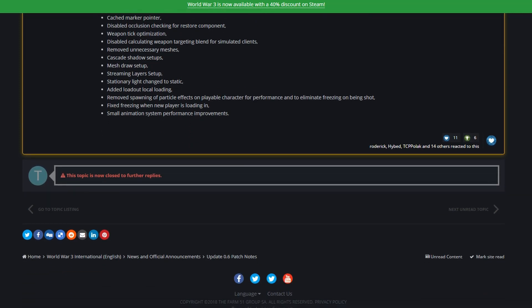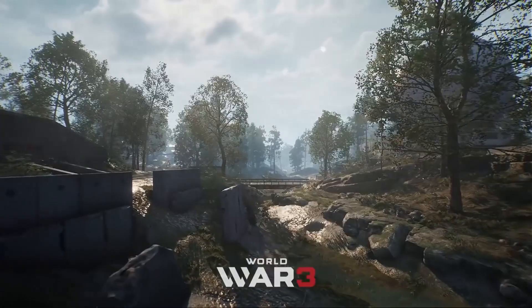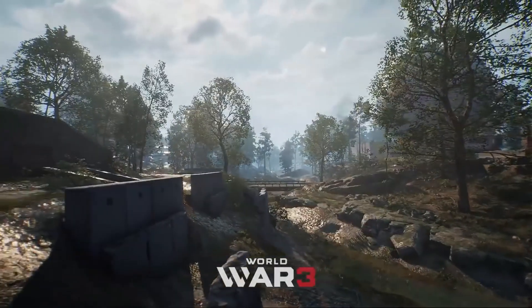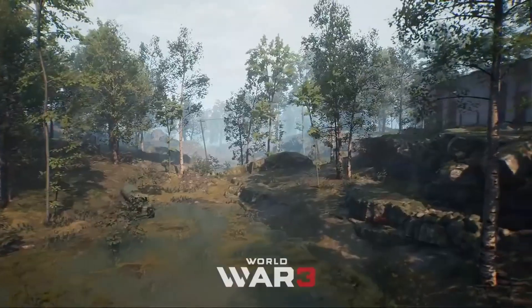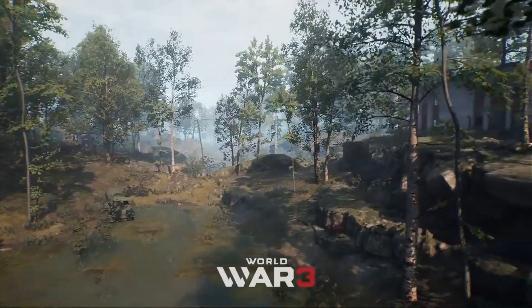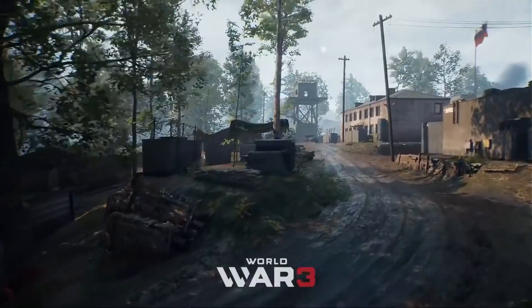We'll start with the new maps. Two new maps have been added to the game. The first is Smolensk, which was actually in the game prior but didn't have finished textures, so the playability was subpar. This map is a woodland environment with lots of greenery, many above-ground buildings, and also a bunker area. It's not the biggest one we've seen so far, but it sure is the greenest.